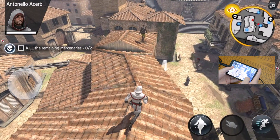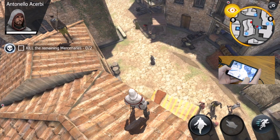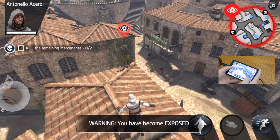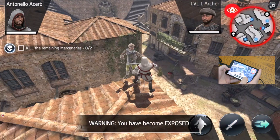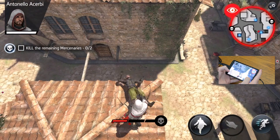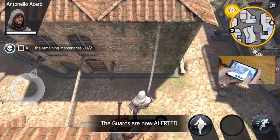On top of the campaign missions in the game, you'll also play Contracts, which are basically smaller missions devoted to going after one person in particular, breaking into a chest, and so on. The game definitely feels like an RPG — there are things to unlock, gain new skills, improve your stats, and so on.